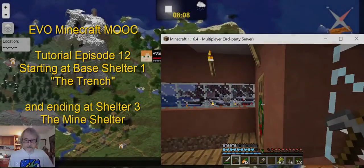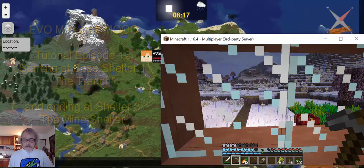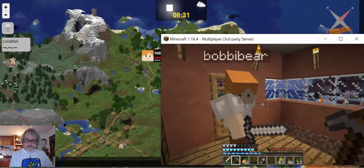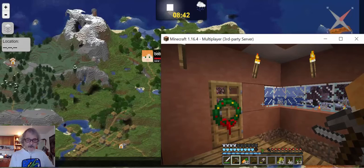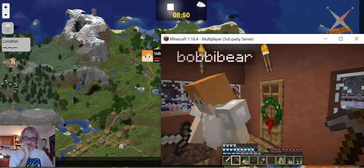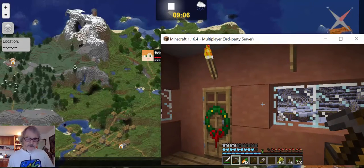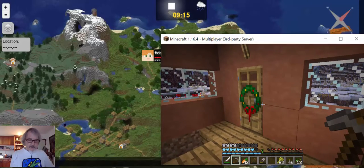Okay, here I am. It looks like a dreary day out — it's almost snowing, so all the days are kind of dark right now. There are settings we can control that in the server. So what should I call this place? I'll call it the trench shelter. We'll go outside and I'll show you why it should be called that.